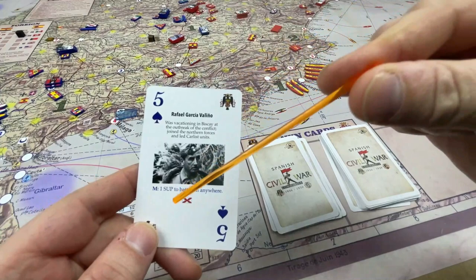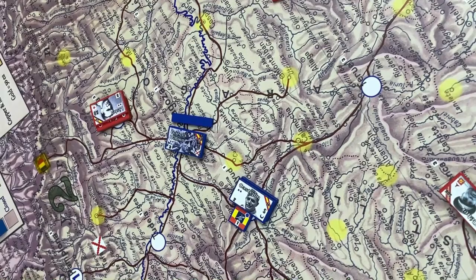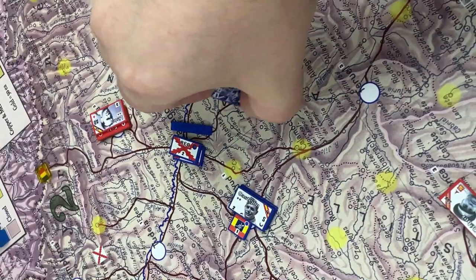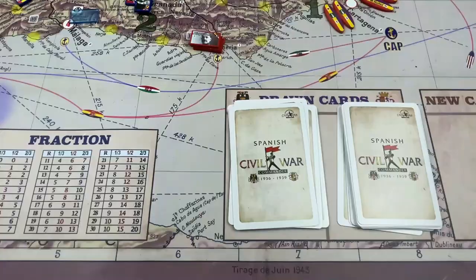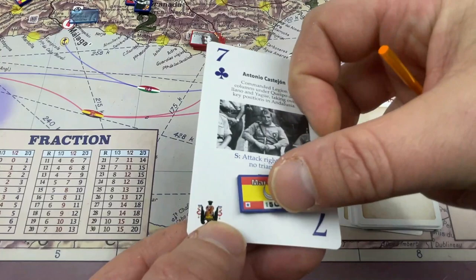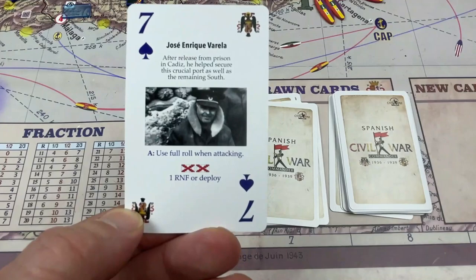Next we have Rafael Garcia Valigno. He also has a mobile quality, and you can deploy him with another single Rekete unit — he already had one under him, but you deploy another one using the card. Antonio Casterhon is another Africanista: you can choose to deploy the Moroccan Corps with him or use the speed quality — either one or the other.